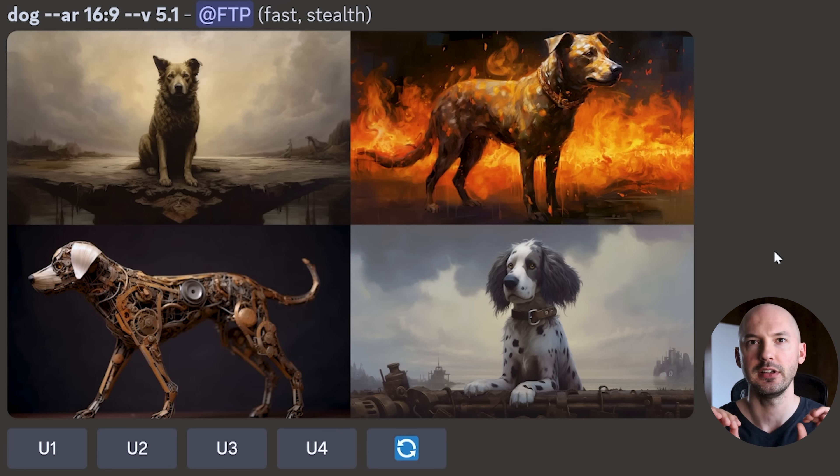Starting off hot with 'dog.' If you were to write 'dog' in version 5, you'd get a realistic looking dog — kind of boring. If you write 'dog' in 5.1, you get some stunning creative images.